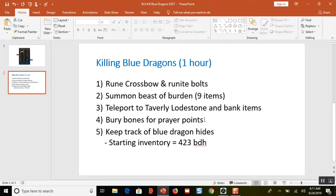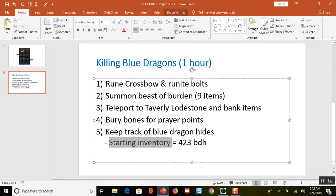Point number four, I'm going to bury the bones for prayer points. If I didn't stop to do that I might make even more money, but I am going to take the time and bury the bones because you can get pretty good experience that way. Finally, the blue dragon hides are what I'm going to keep track of — my starting inventory is 423 blue dragon hides in the bank. When I take the final tally near the end of the video, I'll subtract to find out how much money I made.